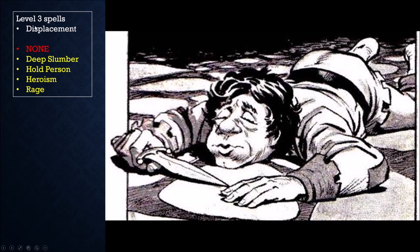Level three: Displacement. Decent spell — cast it on you or the tank, they will love you for it. 50% chance to straight-up miss, that's awesome. Then no free Illusion spells, but you can pick up Deep Slumber, Hold Person as attacks, or Heroism as a buff. Hold Person would be the only one I'd honestly be interested in. By the time we can pick up Deep Slumber at level nine, it's already losing its power — it has an HD cap. Hold Person does not have that problem. It is a save-over-time spell, so every round they fail it there's another round they can try to pass it — but it's still a solid spell.